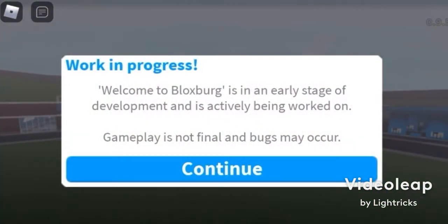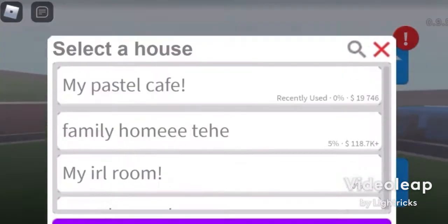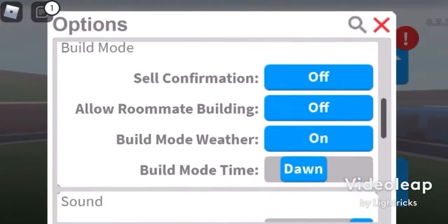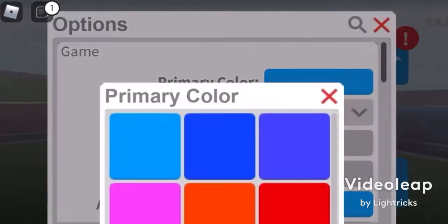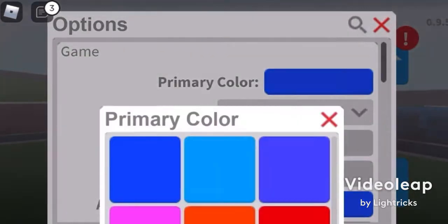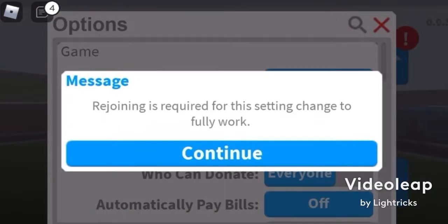Hey guys, welcome back to my channel. Today I'll be showing you guys how to change the colors in Blocksburg. As you can see, it's a random blue button and I'm going to show you guys how to change it to any color you pretty much want. So the first thing you're going to do is press the Options button, then press the Primary Color button. As you can see, you have these boring, bright colors that you probably don't really want.